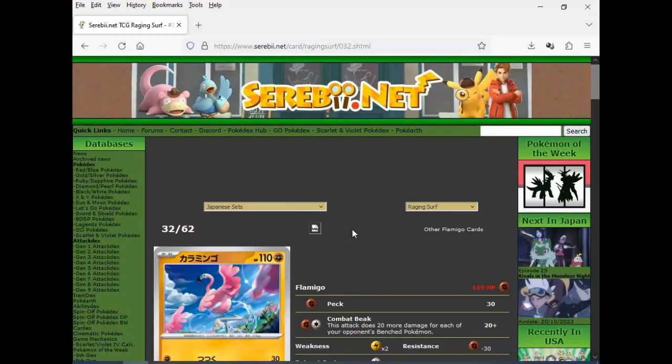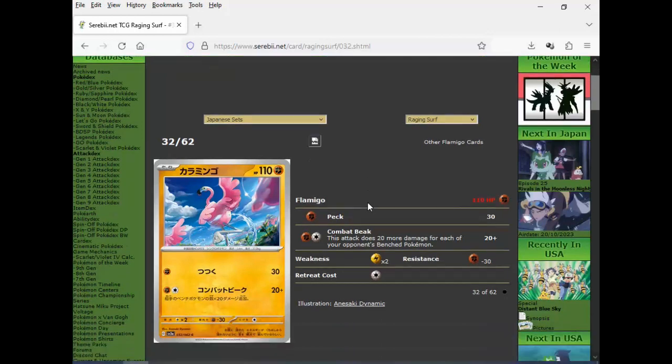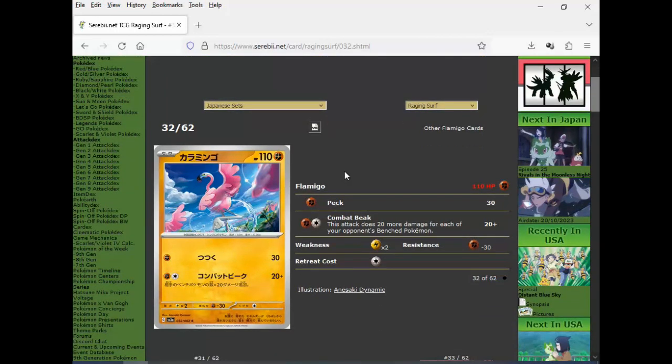Then we got Flamigo. I always want to say Flamingo, but it's Flamigo. 20 damage for each of your opponent's bench Pokemon — maxes out at 120 for two. And then Peck: 30 for one. I guess it could have been worse — at least this is somewhat usable, even if it's not going to be very good.